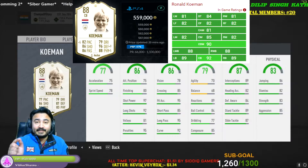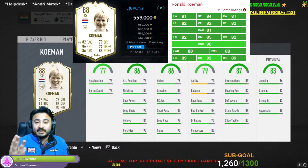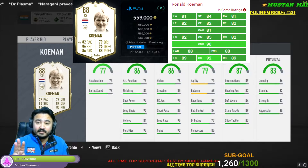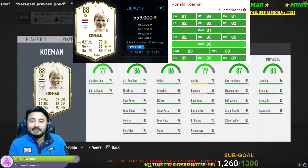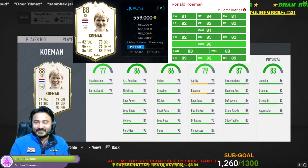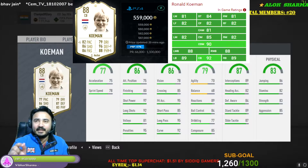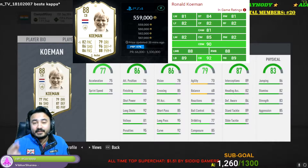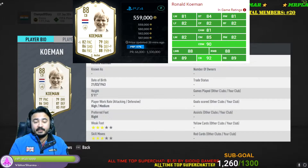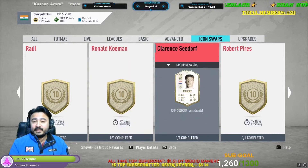Next one is Ronald Koeman. Ronald Koeman is a very good choice for 10 swap deals. You can use him as a CM, as a CDM, or as a centre back — all three positions he can play great because his stats are insane. He is like a multi-pin charger — you can use him with any play style, any formation, and any position. He is a great choice and I would rate him 9 out of 10.